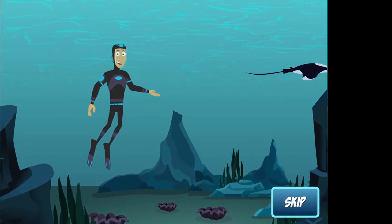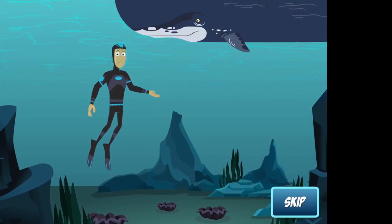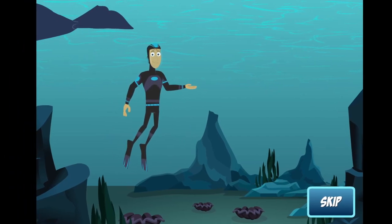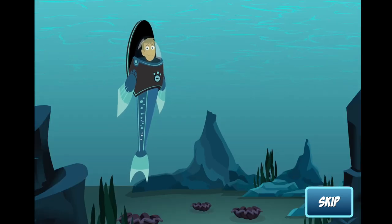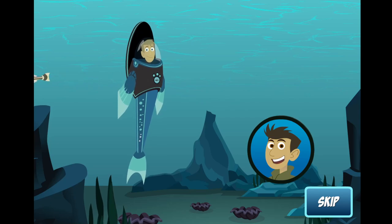In this game, you're a Remora trying to find the biggest ride around — Bumper the sperm whale. But don't stay unattached for too long. To get the Remora creature power suit, complete level 3. So get stuck and good luck!